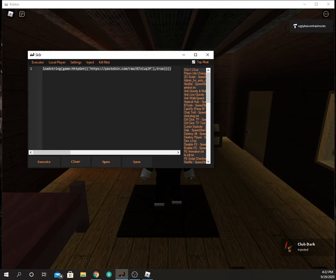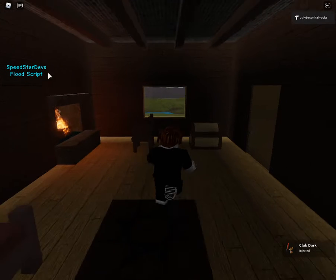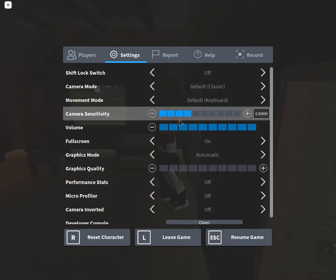Here's the load string - you can type it easily. I'll leave a link in the description for it. I'm going to click execute, and as you can see, we got the Speedster Devs FE Flood Script.